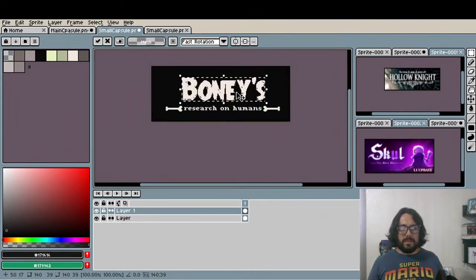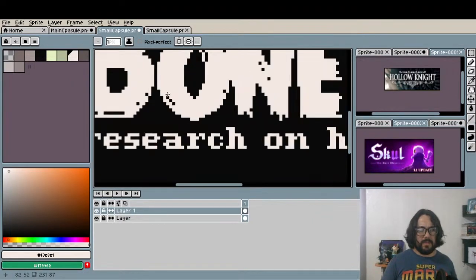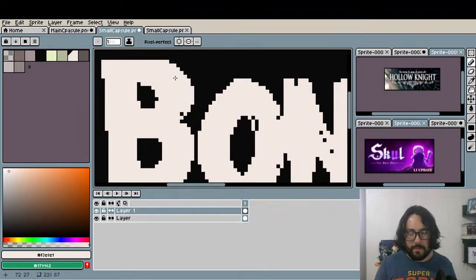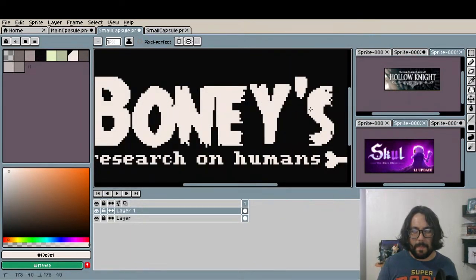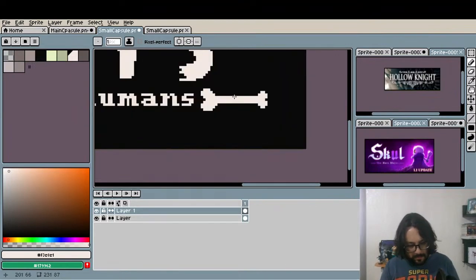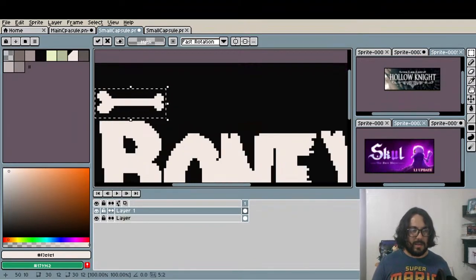Boney's researching humans. I think it looks better like this, and it gives me more space to do something else. It's gonna be like a mixture of the Hollow Knight, skull, etc. I'm gonna add a couple of bones on the top. Let's see how it looks — or maybe I can put a little skull.